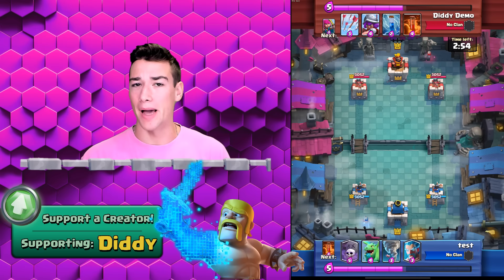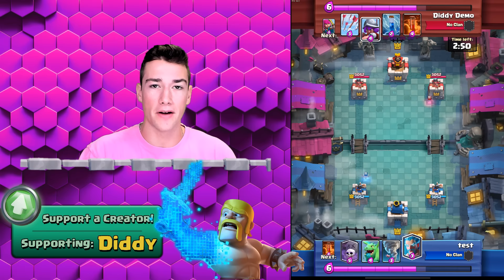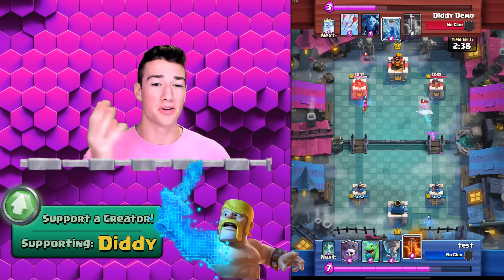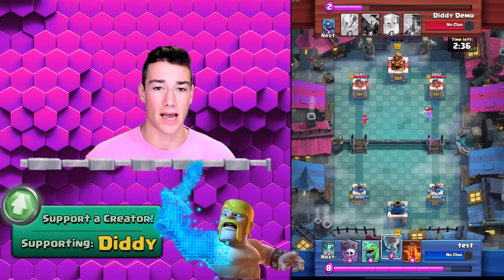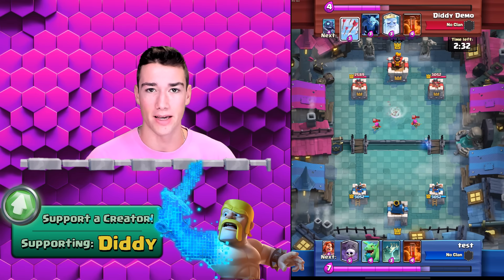The number one thing with this deck is to make sure you play passive until the two-minute mark in the match. In the beginning, you're going to want to just play defense, counter the bats, counter anything the opponent sends at you. This will make sure that you have a bunch of HP left on your towers. That bat to the left had to get zapped — it was able to do a decent amount of damage, and if you don't deal with them, they will do a lot of damage over time.